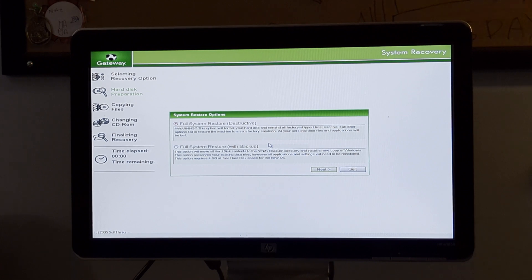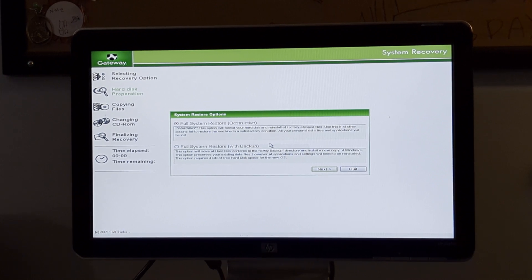We have a few options: Full system restore - destructive - and full system restore with backup. The backup option will remove all hard disk contents to the CEF colon slash my backup directory and install a new copy of Windows. This option preserves existing data files, however all applications will need to be reinstalled. It requires four gigabytes of free hard disk space. We're not doing that because it's going to back up the Windows Longhorn setup stuff and all the Windows Longhorn files.